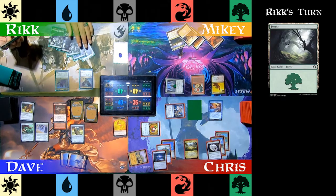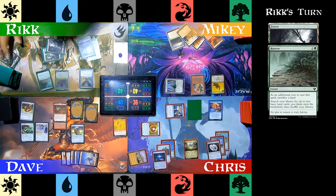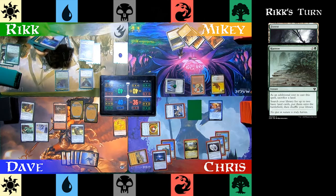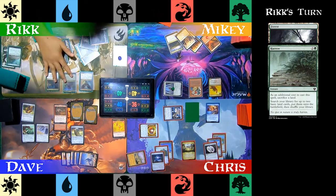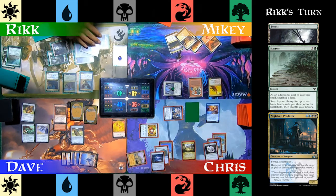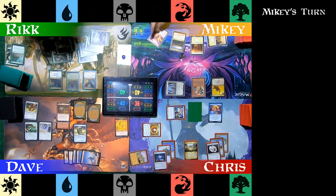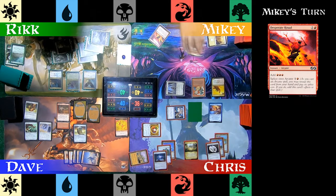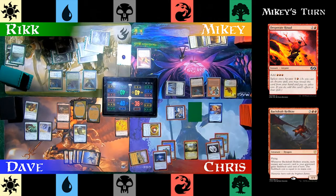Rick plays a Forest for turn, sacrifices a land, and casts Harrow, searching up two basic land cards and putting them on the battlefield. Then he casts Nightveil Predator, another keyword soup ingredient with Flying, Deathtouch, and Hexproof. Mikey misses another land drop, so he casts Desperate Ritual for additional mana. He casts Backdraft Hellkite, looks at the board state, and passes.